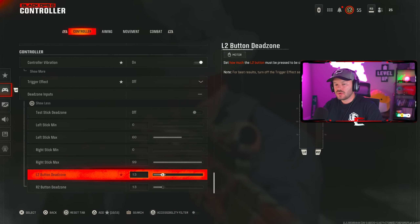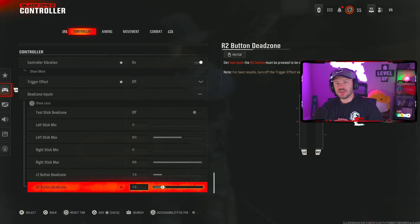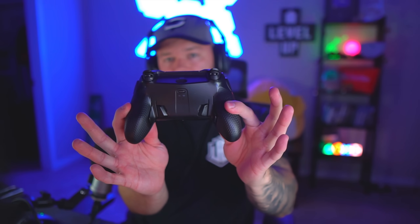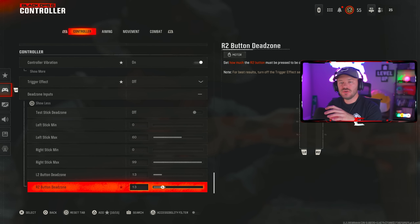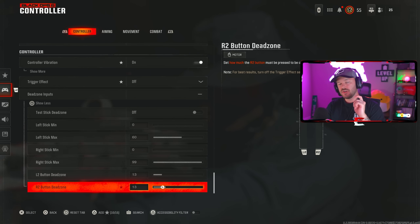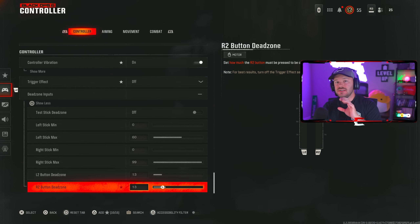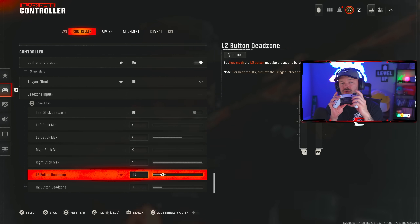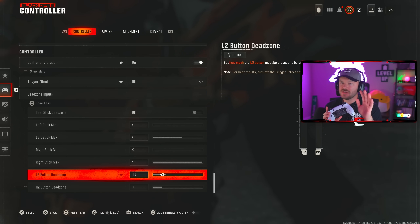For L2 and R2, I have a bit of a dead zone because I've been playing with a scuff controller that has hair triggers — everything is literally a mouse click. I was accidentally hitting my stim shot or throwing grenades unintentionally, so I added a dead zone. But if you don't have that problem, turn it down to zero. On this PlayStation 5 DualSense Edge, I have the hair triggers set as light as possible, so the dead zone doesn't matter much for me.